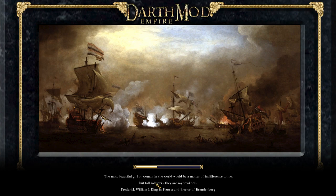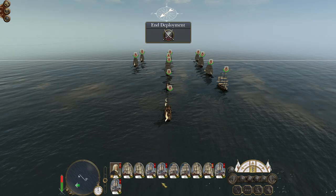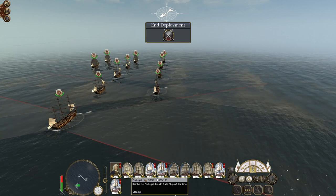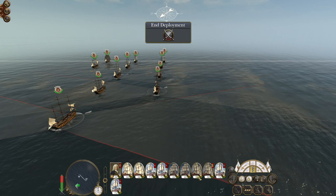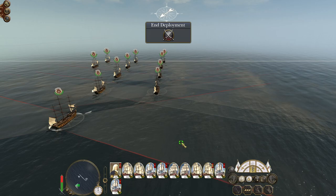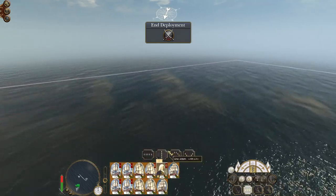The idea is to try to capture as many of the fourth rates and fifth rates as possible, ship them back to Portugal and then we can get them trading for us. Formation: third rates up front, fourth rates behind them, general behind them, fifth rates at the rear.